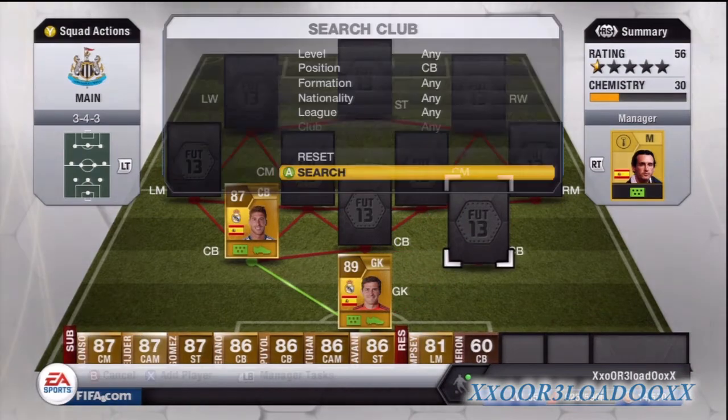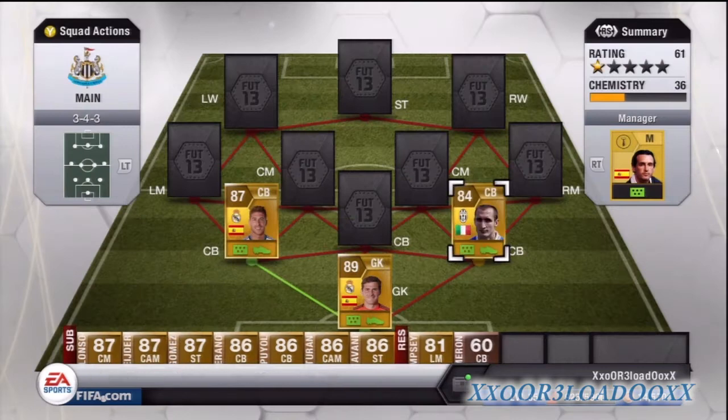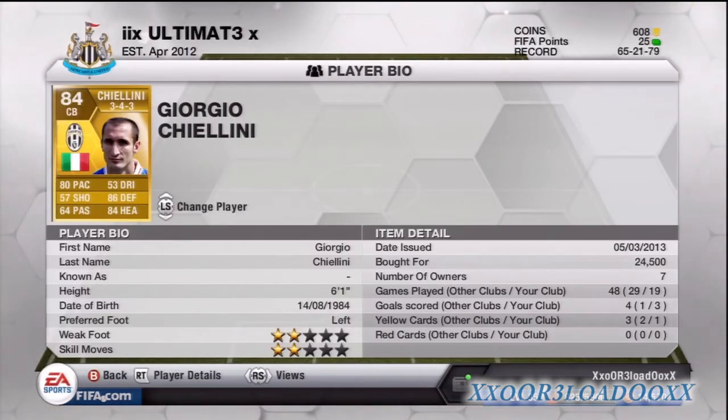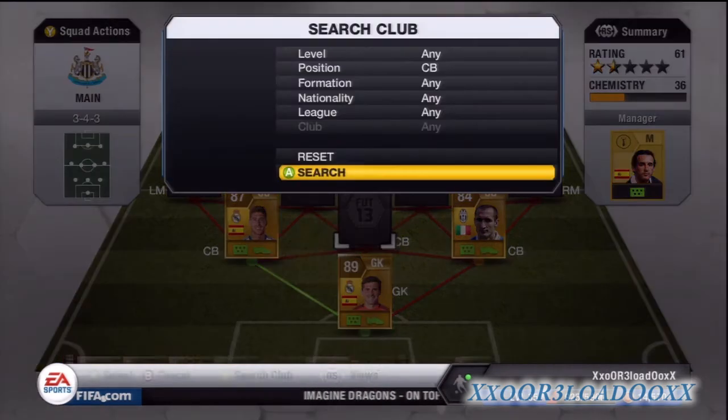At right center back we have the absolute beast Chiellini. This guy's an absolute tank of a player — 80 pace, 86 heading, and 84 defending. I paid 24.5k for this guy; he's an absolute gem and a real good player for the price.